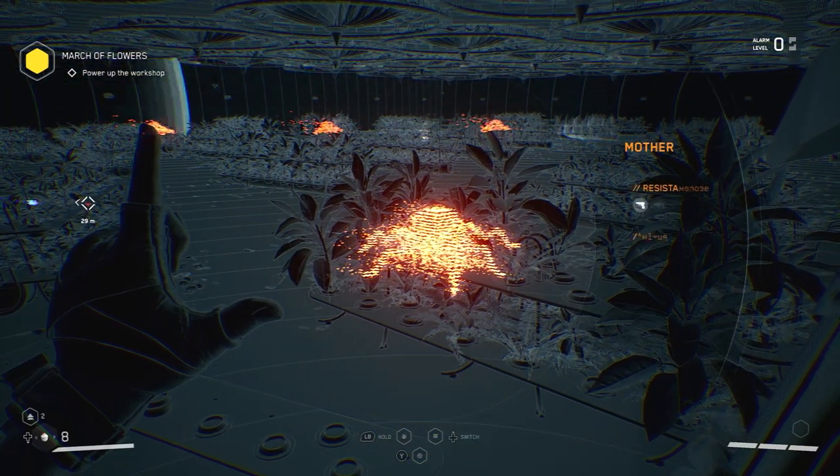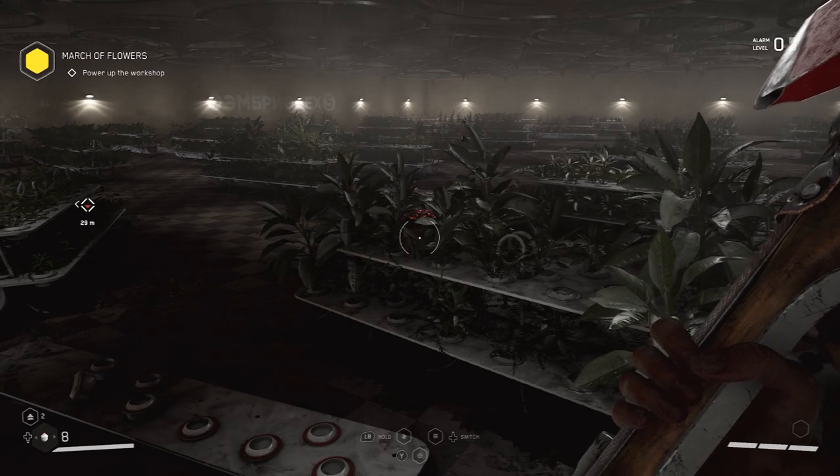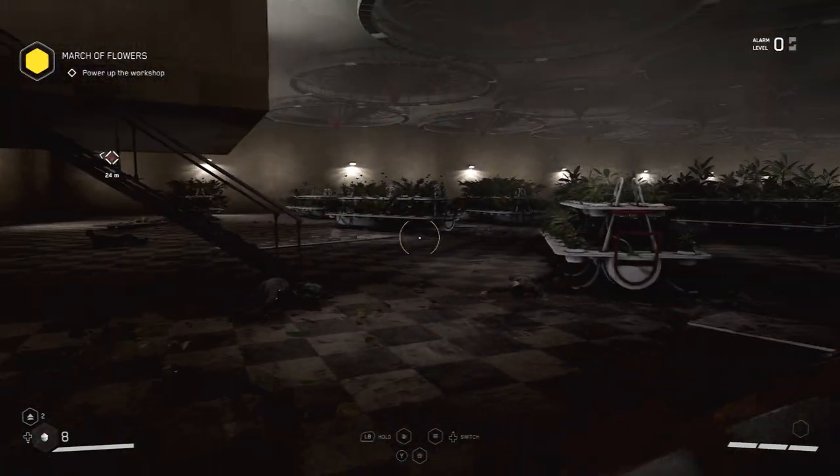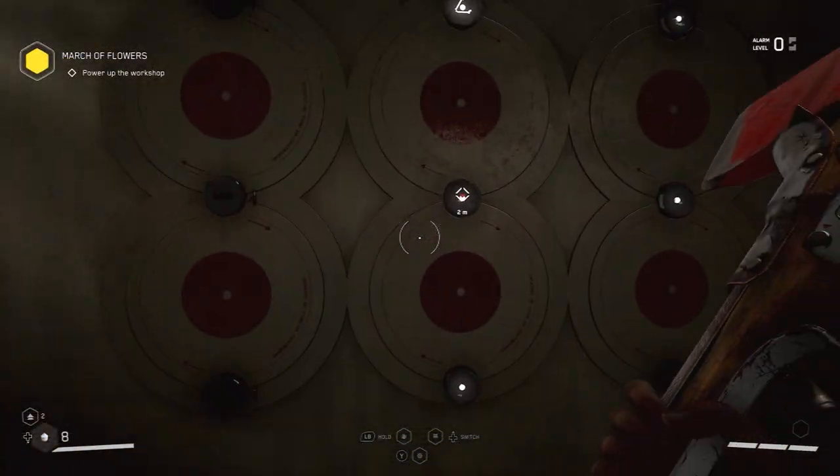This is the second missable achievement that you'll come across in Atomic Heart. It's achieved during the March of the Flowers mission, which is one of the main story missions where you have to go into the cryolab and fill a cryopolymer cylinder.